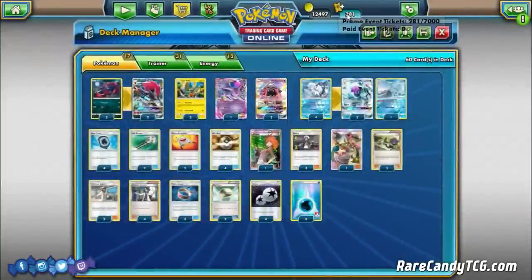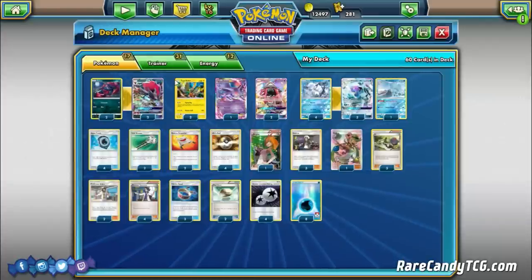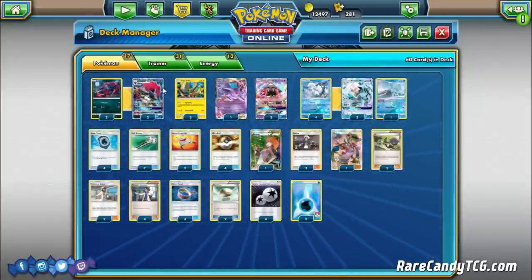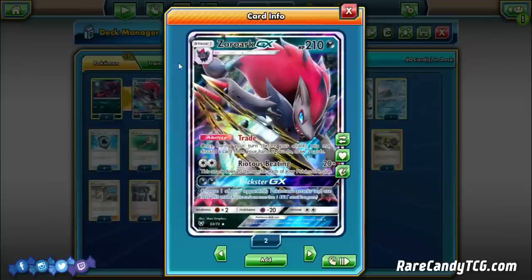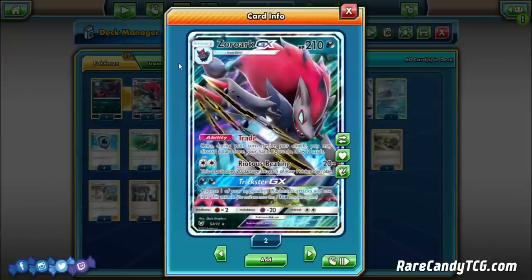The new and most exciting component to this deck is a 2-2 Zoroark GX line. Previously, Ninetales played Octillery for extra draw power, but Zoroark GX is a bit superior going forward. It's a 210 HP Stage 1 GX with the Trade ability — once during your turn before you attack, you may discard a card from your hand and draw two cards. This is great because we can actually put water energy into the discard pile to retrieve with Aqua Patch. In the late game, if we're down to one or two cards, Trade allows us to draw out of it, similar to Octillery.